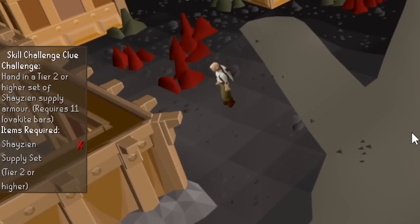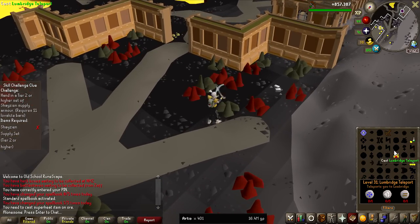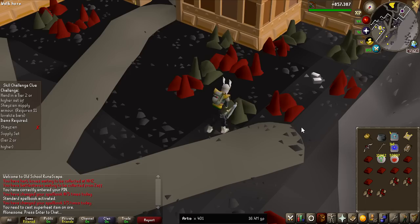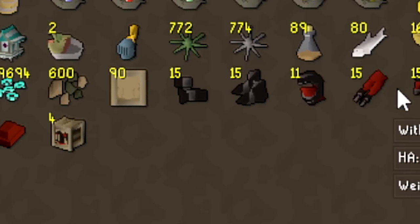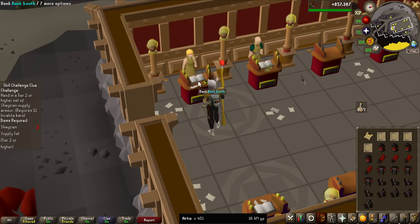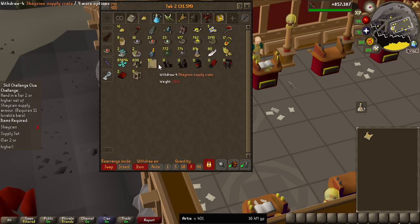This elite clue step is the worst you can imagine — you have to craft a full set of Lovakengj Tier 2 armor. Just because I get this so frequently, I am going to make a bunch of sets and put them in my bank, so I will always have one ready. Look how many I have — 19 overall sets that I can use as soon as I get another step like this. I can just take out one of these crates and be done right away.